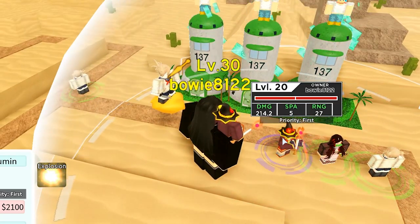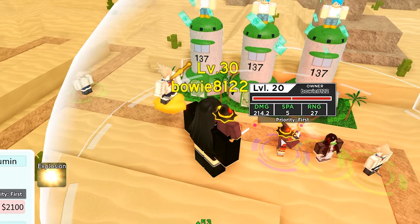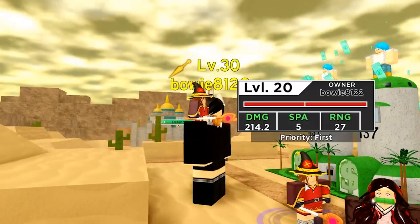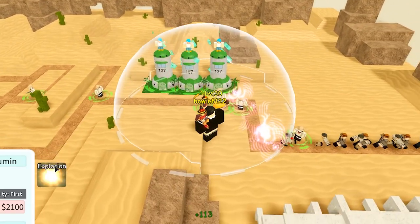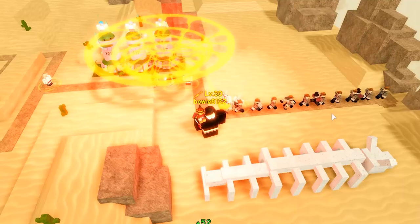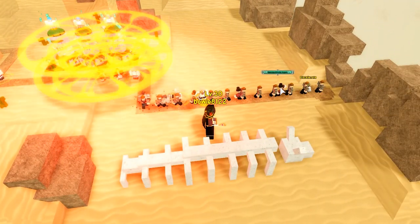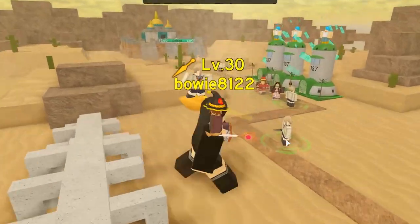Megumin is interesting. She does 200 damage, single target. She takes a long time and her range is trash. So by looking at her, she looks absolutely terrible. But when you click on her, you have this explosive button, and when you click it, she does her explosive from the show. It looks absolutely amazing and all these guys are all going to die. Bye-bye little guys — and they're all gone. That's the power of Megumin.